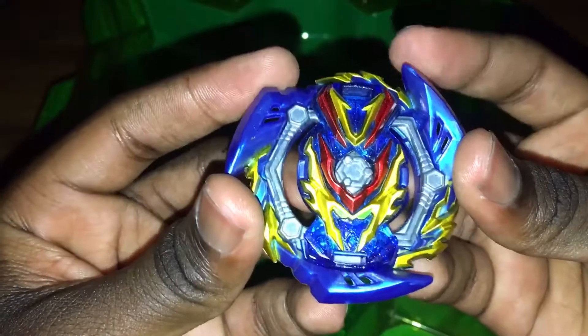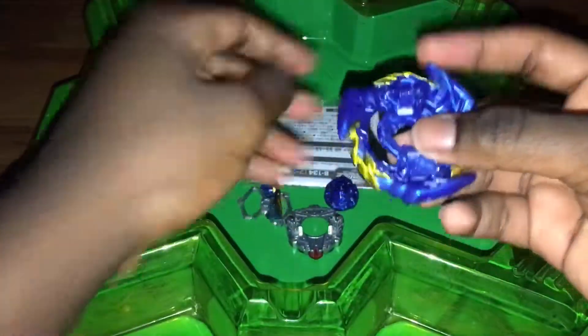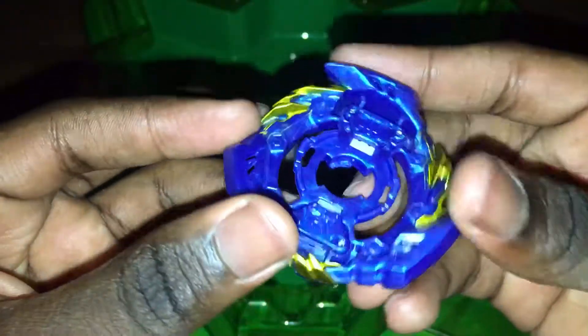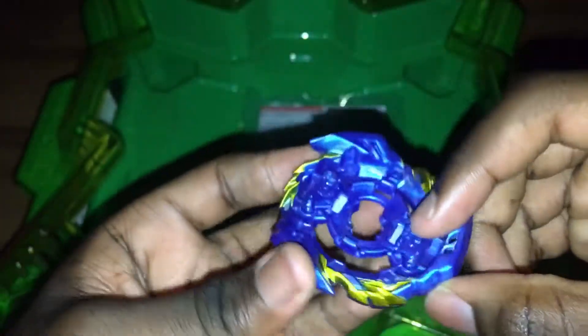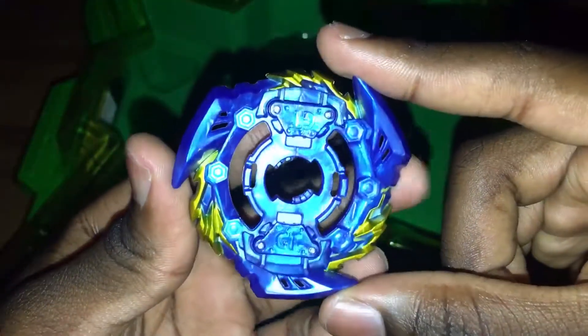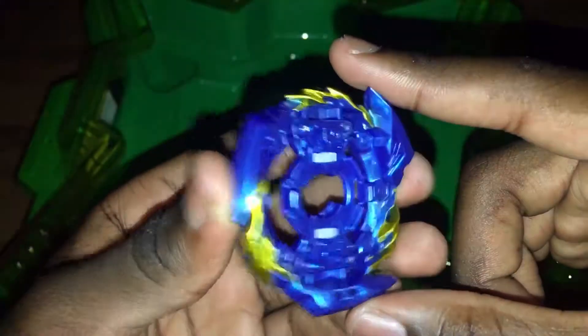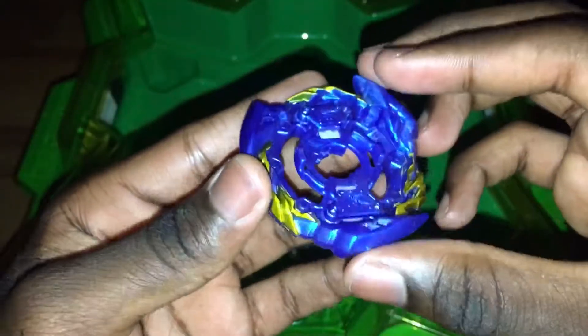Finally, we have the energy lair — Slash Valkyrie. The base is Slash. It has three large wings right here, and then you have these golden little wings right here. These wings provide really nice upper attack since they're sloped and at a steep angle, so it's meant to uppercut the Bey and destabilize it. It looks nice — a very standard-like design for Valkyrie. Strange how it has these holes in the wings, but it does actually add a nice aesthetic to it.